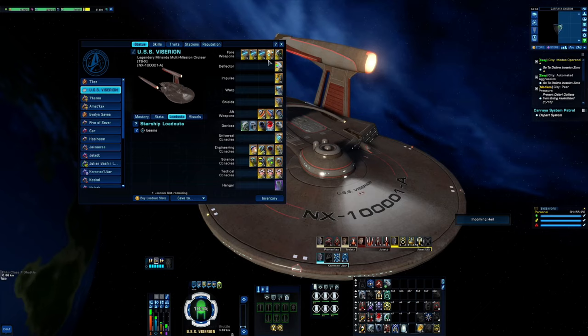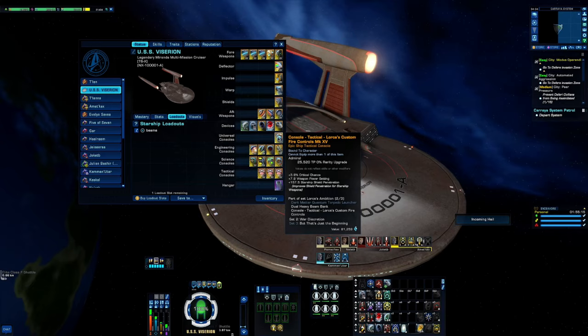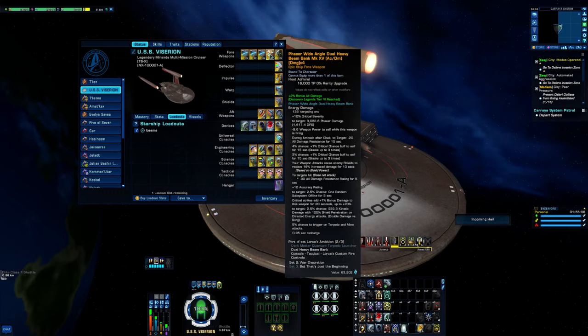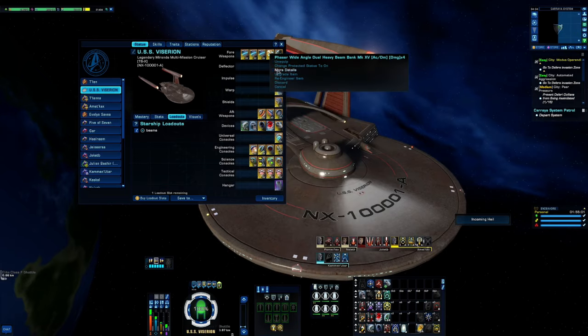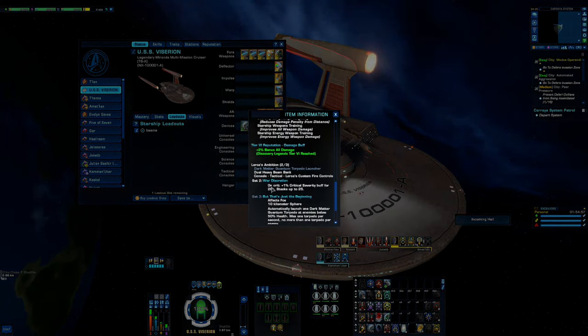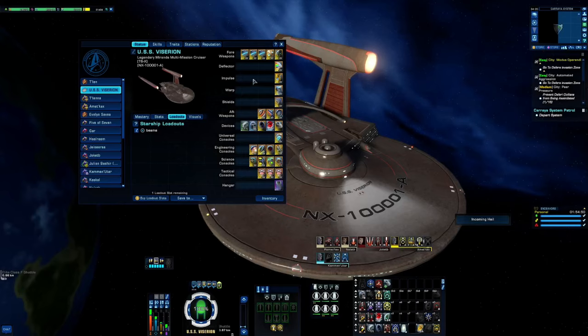From the Lorca's Ambition set we have the console Lorca's Custom Fire Control and the dual beam bank. I didn't have enough salvage to make that a critical damage piece, but it still did well. The reason it's on there is for the percent crit severity buff for 20 seconds, stacking up to 25 times.